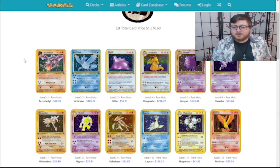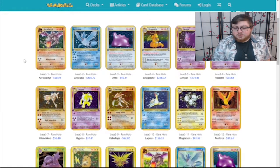Articuno's cool and can do some damage to the back row. Moltres's Wildfire is what everyone would call Mill in a card game. And Zapdos just is Big Booty Body.